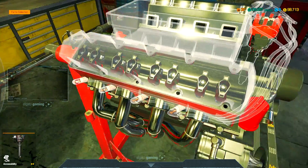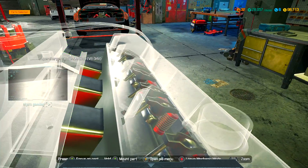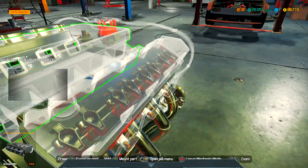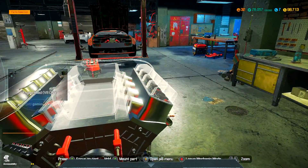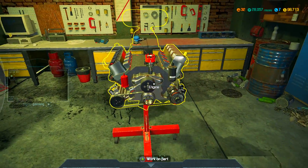This supercharger is in my way, but you can see it right there — that's where you put the other Clip B. So there are two Clip B's: one on the front and one on the back. I can't get the one on the back right now because of the supercharger, but if you do this before you put the supercharger on, you'll be golden.